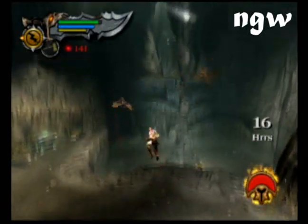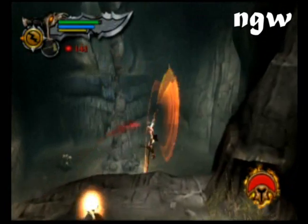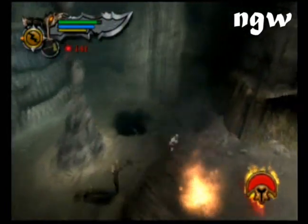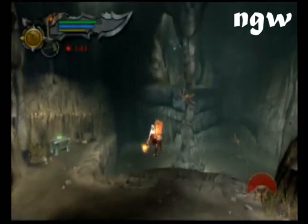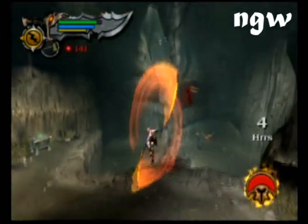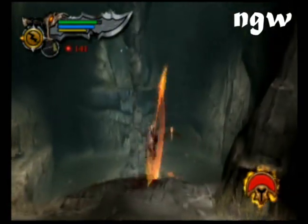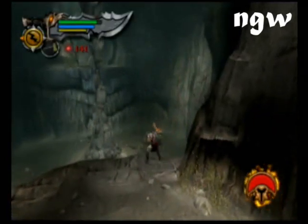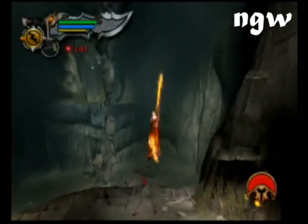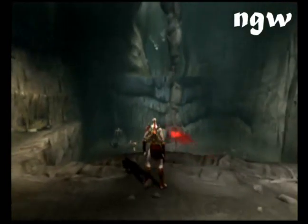I hate those guys — I don't know why, but I struggle with them a lot. They're just cheap; they go underneath the ground like freaking Sector in Mortal Kombat. I think it was Sector, anyway — they're unblockable and they suck and I hate them. You can skip them entirely if you want by destroying the rock formation in the middle, but I go ahead and kill them here just for the extra experience.